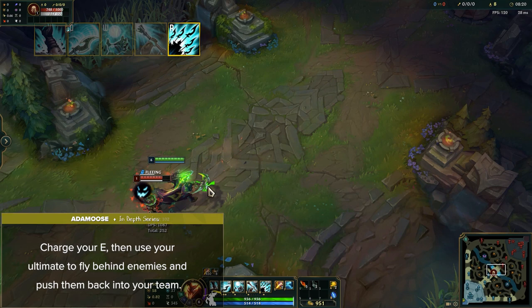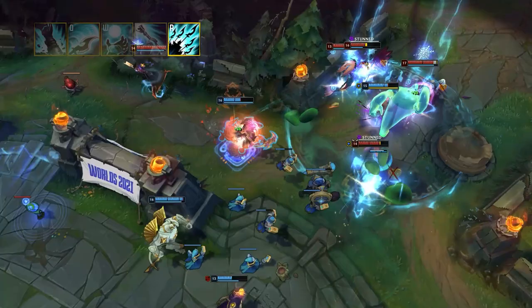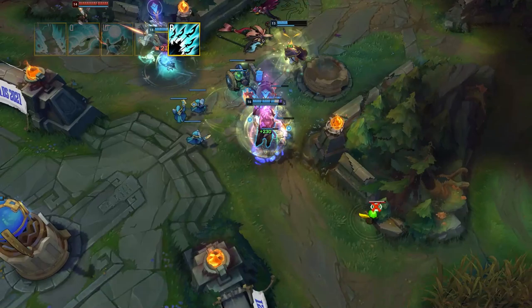This ultimate is an extremely powerful teamfighting tool since it provides massive AoE CC and utility. If used correctly, a multi-man ult can instantly swing a game in your team's favor. For ability maxing, Hecarim maxes Q first, E second, and W third in pretty much all situations.